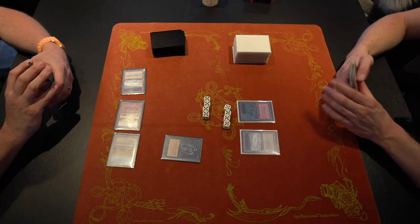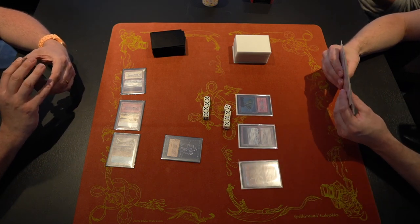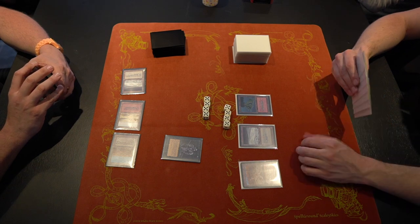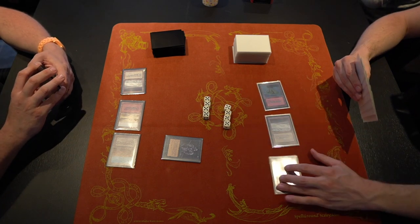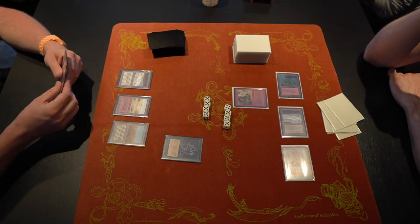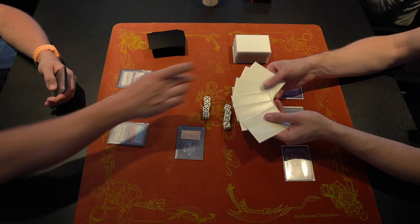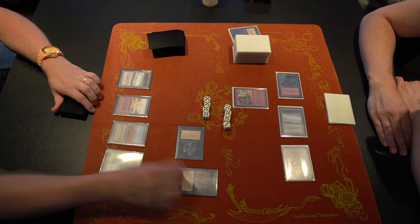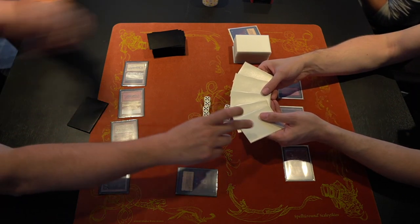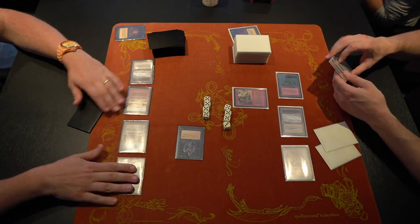Anna hard-casts a Hypnotic Specter on turn three. The host expects a Lightning Bolt from D but D passes without one — great news for Anna. D plays a Setch Troll instead, meaning he doesn't have a Bolt or Sideblast for the Specter. The Specter attacks and D loses a card from hand. D discards Mind Twist — a brutal discard hit — and Anna follows up by casting Mind Twist against D as well.